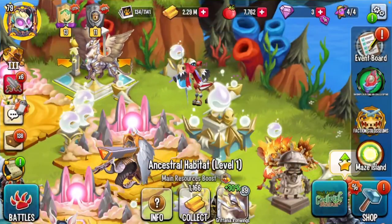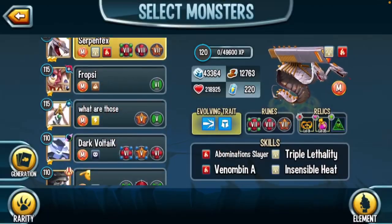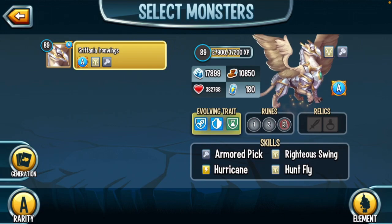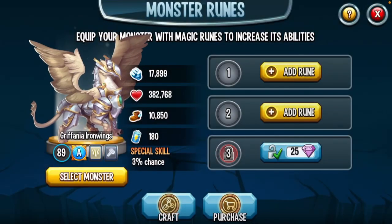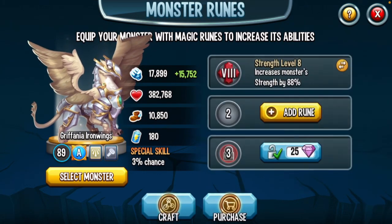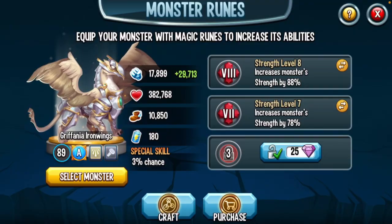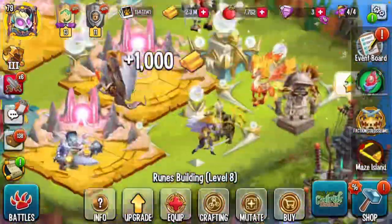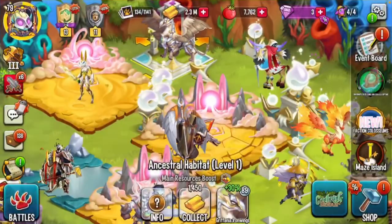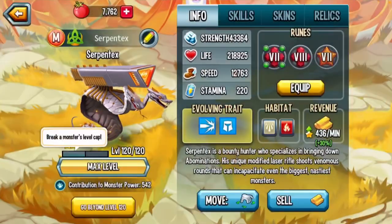Now we gotta do runes. Let's go ahead and choose our monster — I'll sort by ancestor, there we go, Griffiana Iron Wings. We're just gonna do speed and strength. We've got strength eight and strength seven, so we'll start with that. The strength is now 47,000 — in comparison, my strongest attacker is Serpentix at 43,000, which is pretty nuts.